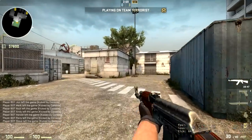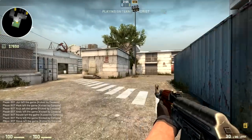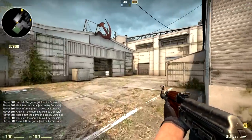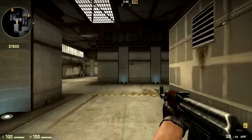Greetings, hi, the War Owl greets you, and today we have a special treat. I was given an exclusive sneak peek at the new remade version of Cache. Cache is a map originally made by Volcano, specifically for competitive play.